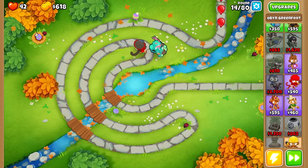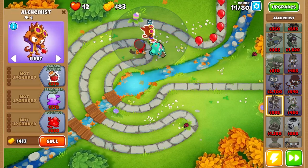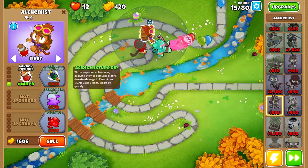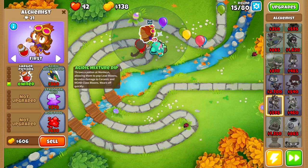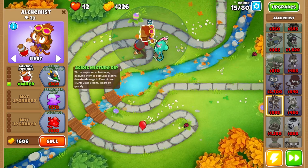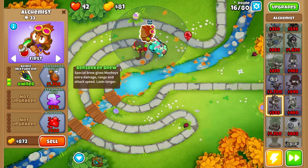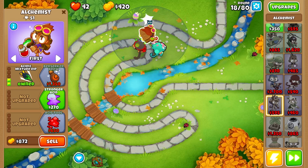The next thing we're gonna do is save up to buy our alchemist, because we want to get the acidic mixture dip so our ninja can pop camo lead balloons that should be coming in just a couple of rounds. There's our larger potions, and as soon as we get the acidic mixture dip we're not really gonna have to worry too much about the camo leads. We did eat quite a few lives, but since we're not using monkey knowledge we don't have much extra starting cash, so it's not a big deal. Now that we have the acidic mixture dip we're set.